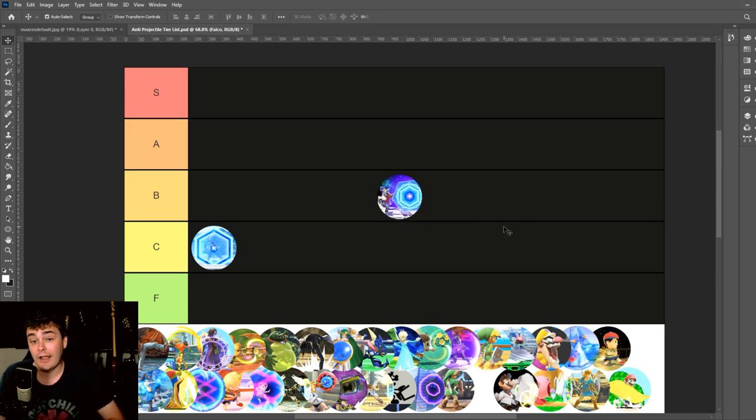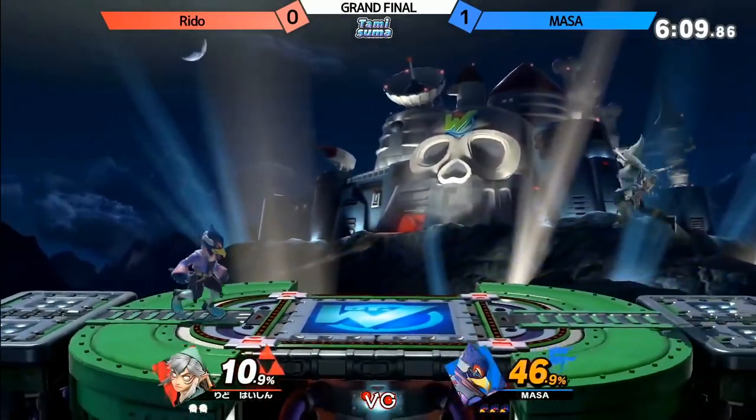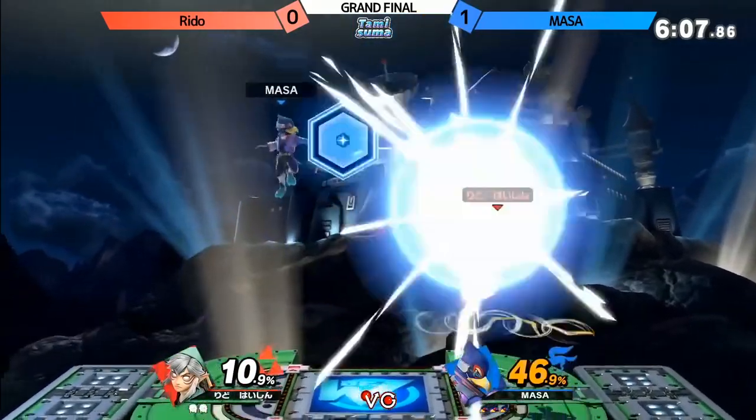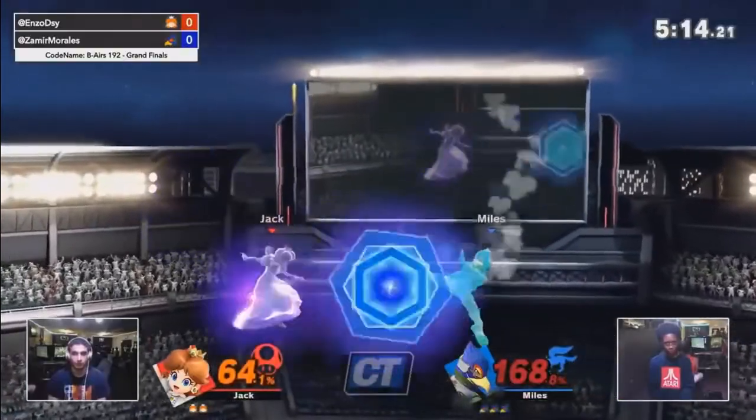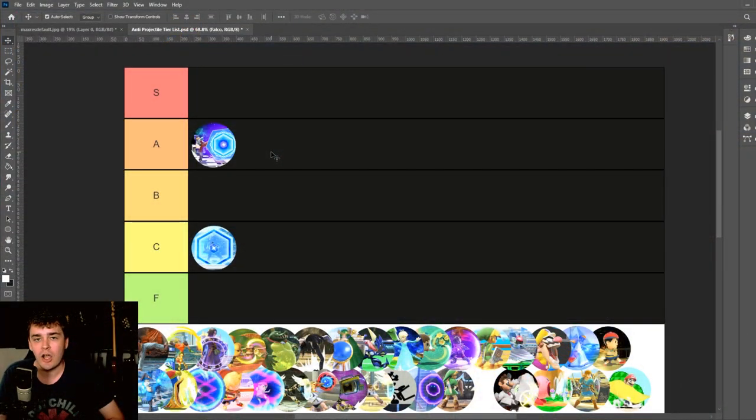Falco — A tier for this one. Actually, Falco's Reflector is one of the absolute best traditional anti-projectile reflection moves in the game, and it does some really cool things because of that kick. It's obviously not going to cause a lot of combos or anything along those lines, but in terms of edge guarding, neat little pokes, cool plays.